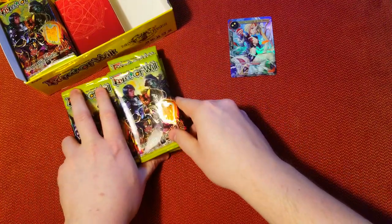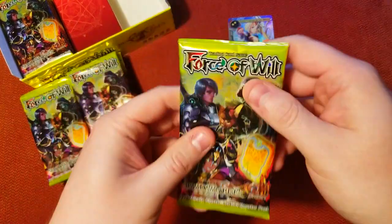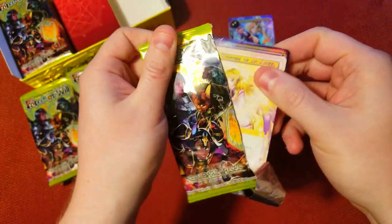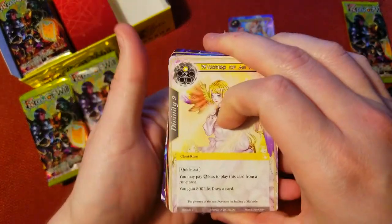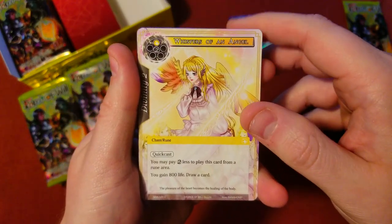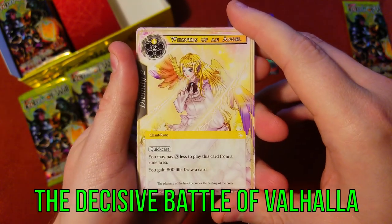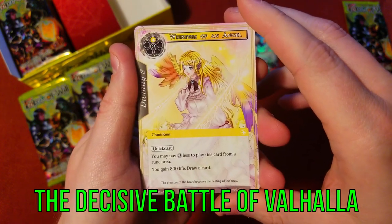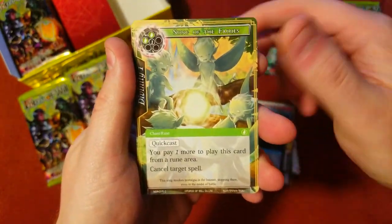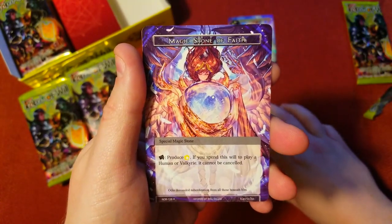We've got half the packs here — we'll do half the box this week and the rest next week, so make sure you subscribe so you don't miss the rest of the box opening. This set is one I've been waiting to open. It goes along with the same cluster as a really cool set I cannot get my hands on — the big Valhalla battle one. It's a really rare set and I'd love to get it; there are some really cool cards in it.